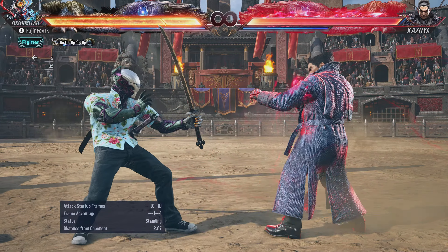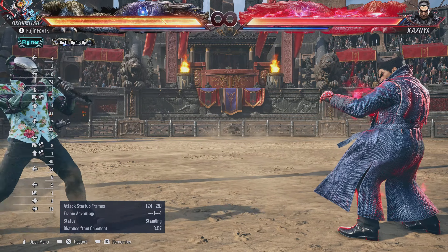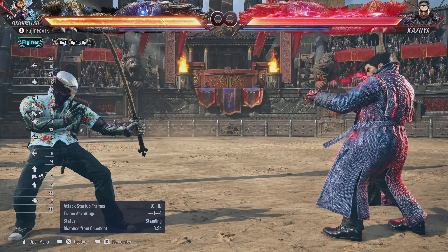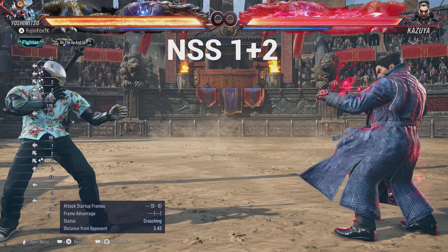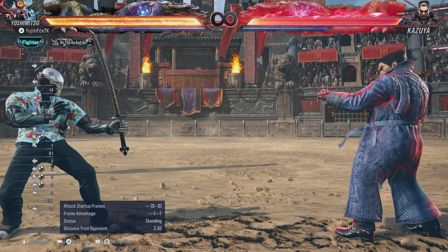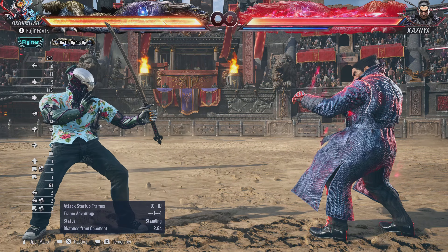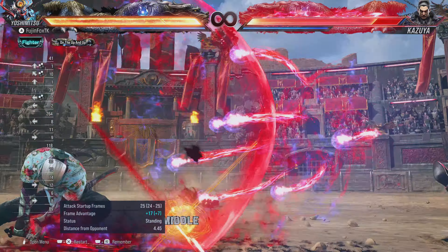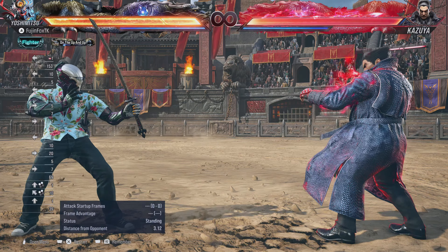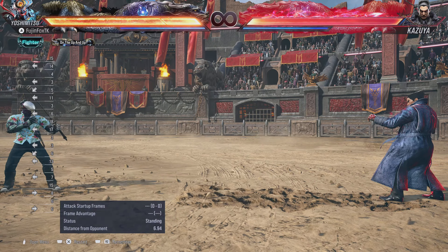The next move that gets buffed is Up Back + 1+2. It's a good move — linear but safe. In No Sword Stance it has crazy range, similar to Forward 1+2, plus health regen. It's a great keep-out move and a great way to check backdash; if they're trying to Korean backdash you might catch them in their crouching state.